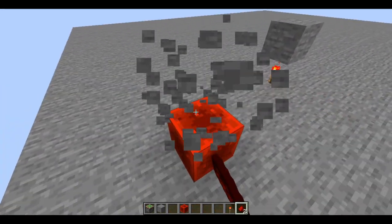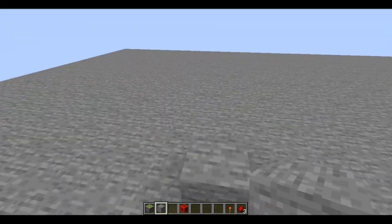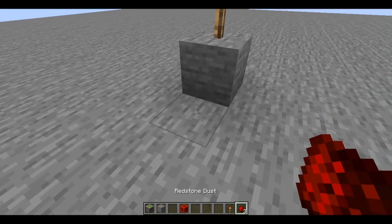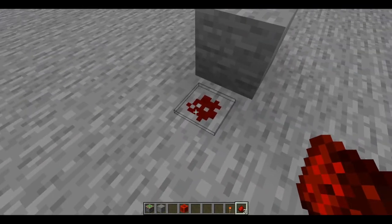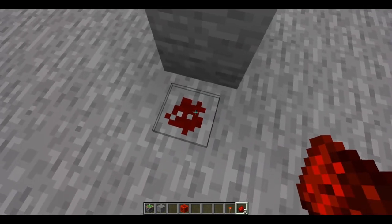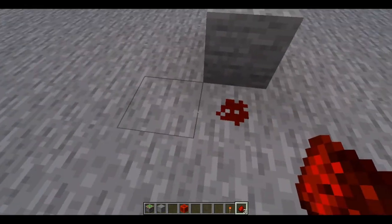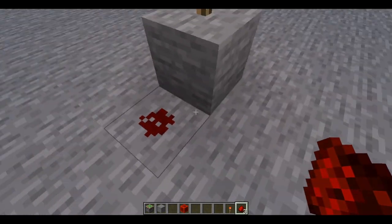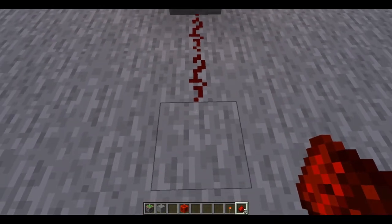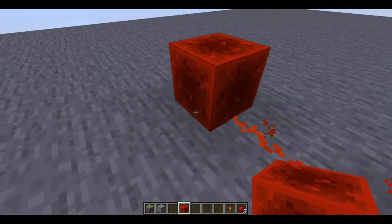If you want to power something that's above, then you should use a redstone torch. If you don't, then you should use the block. Now if you power the block in which a redstone torch is on — the dust is powering everything around it. This will actually be changed in the nether update so it'll look like an X, like in the bedrock edition. But this is actually connected to all sides. So if we power this with anything — I'm going to use a redstone block so you can see it doesn't only work with torches — this torch powers off.